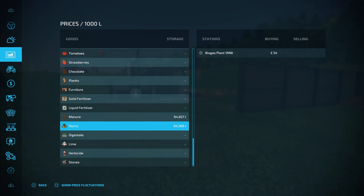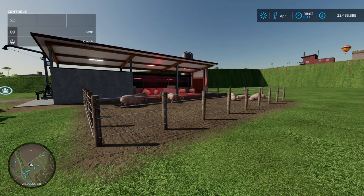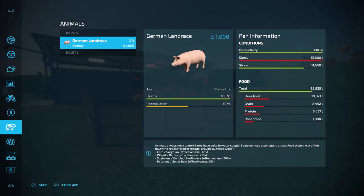The last test is to find the maximum value for the pigs and at what age they reach it. The pigs' maximum value is 1,000 pounds and they reach that at 36 months old. It doesn't matter if you buy zero-month-old pigs or six-month-old pigs — they will both max out at 1,000 pounds. I am playing on normal economy, so the value may be more or less depending on your economy setting.